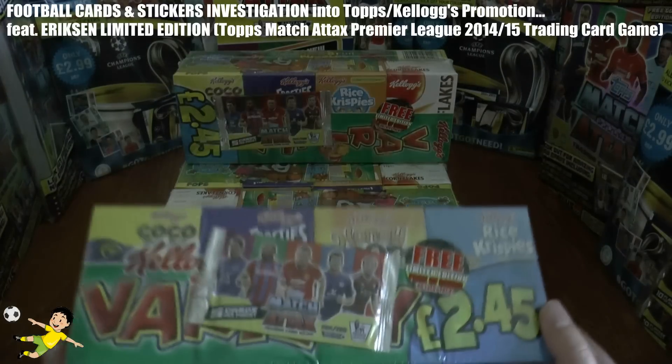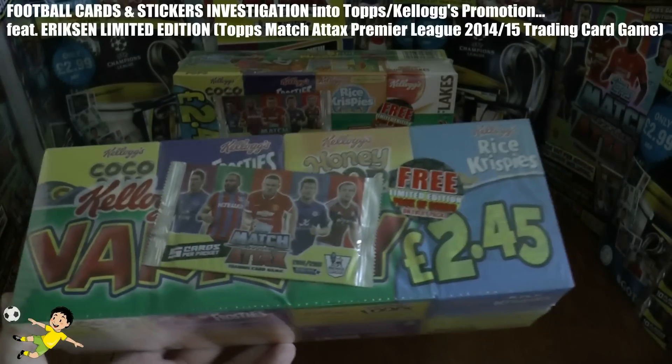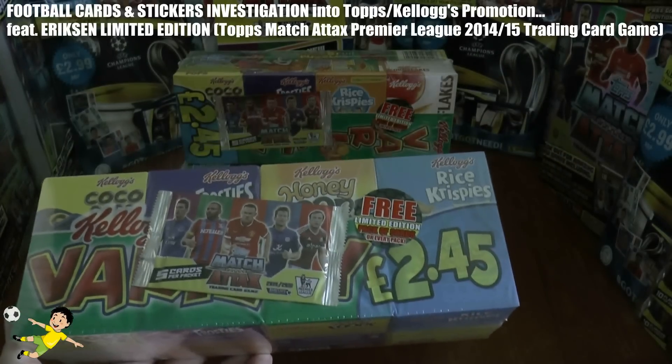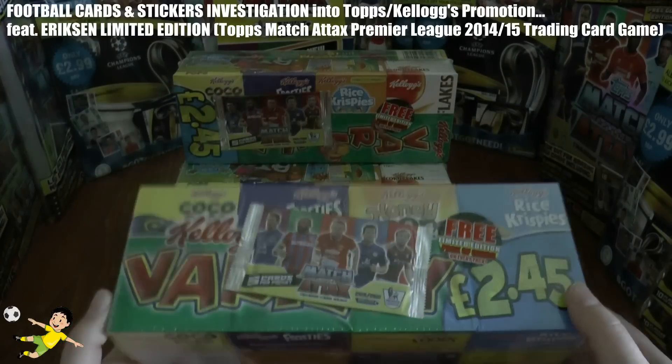As you guys know by now, you can get Eriksen cards within this promotional Match Attax pack, which is from the Kellogg's variety pack on sale in Spa, Nisa, Martins, McColl's, etc.